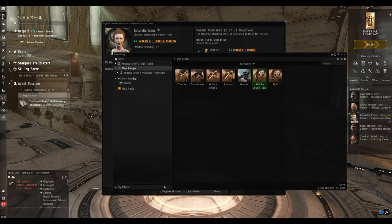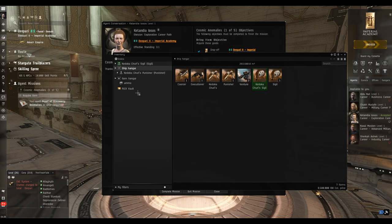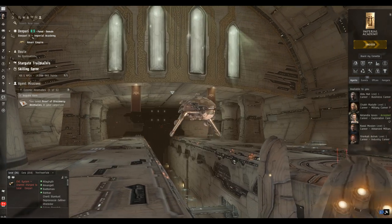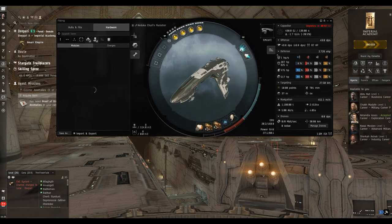Before we do that we've got a little bit of housekeeping. We're going to switch to an appropriate ship — we could do this with the Sigil because we don't need any equipment for this mission, but we're going to switch into the Punisher because he's our friend, we like him, and he's a bit quicker.